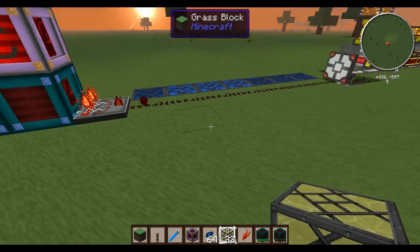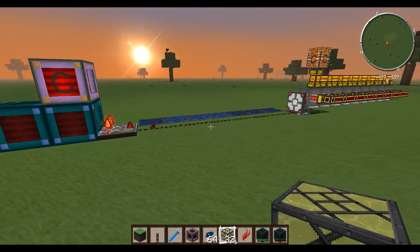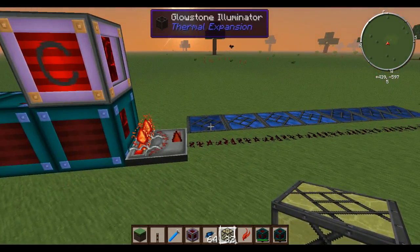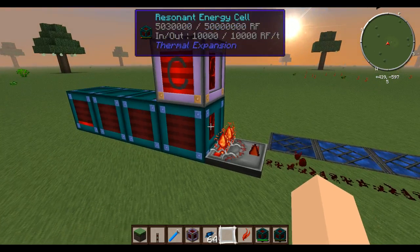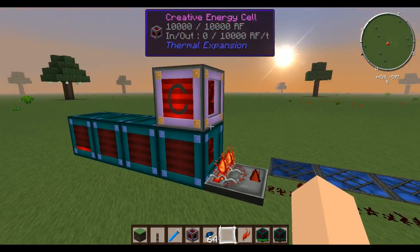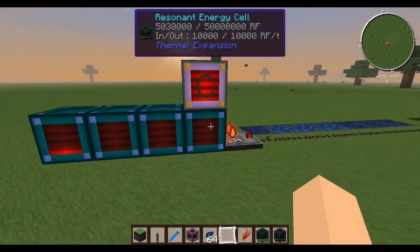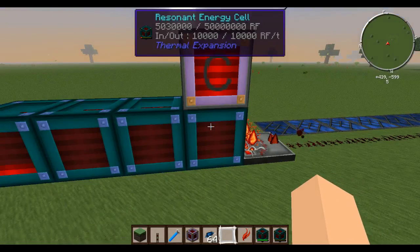With a little bit of creativity, some wiring and work, you can easily have your dynamos turning off whenever a signal is sent to them based on how full the redstone energy cell is. As you may have noticed last time, it shut off at about the halfway point.